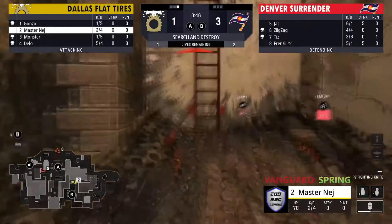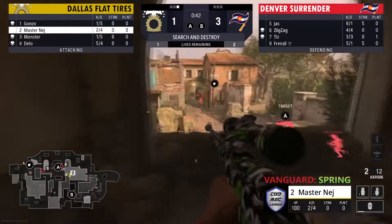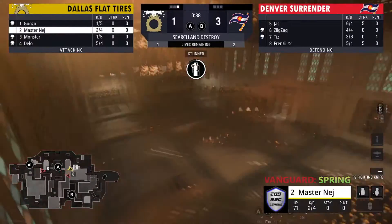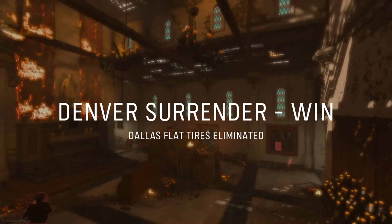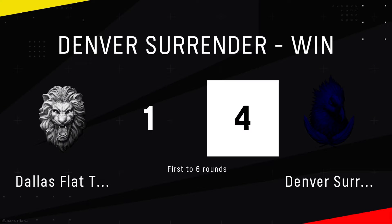Nej is the last guy alive with the sniper — if he hits that he'd be pretty happy. He's got to go get that bomb and try to get it planted. Denver is on the wrong side of the map right now but they're making sure that spawn point for Dallas is covered up. Nej just gets pushed out and cleaned up — that's going to be a six-streak for Frenzy, one off that Glide Bomb.